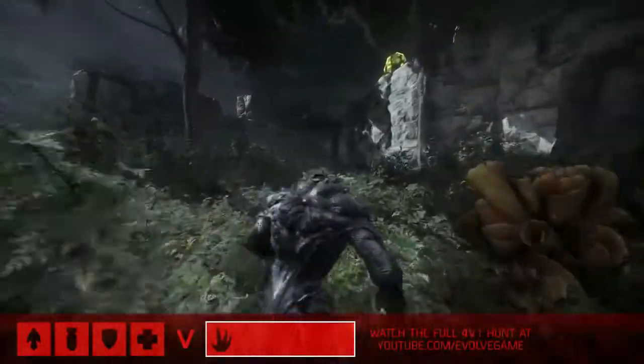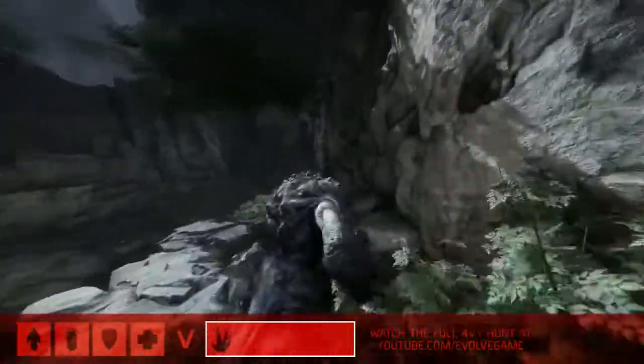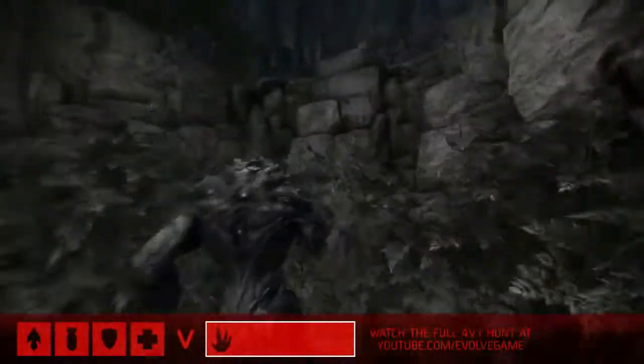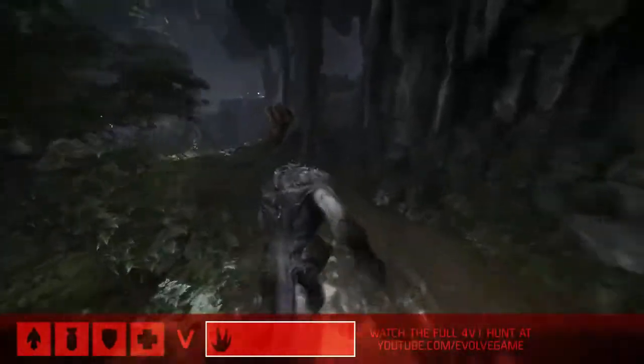We're jumping right into the action here in an early game of Evolve. We've got Goliath setting out just a little bit ahead of our hunters. I'm here in AC Chambers, joined by co-founder of Turtle Rock Studios, Chris Ashton. And just as things get underway, talk to me about the early game strategy for Goliath.